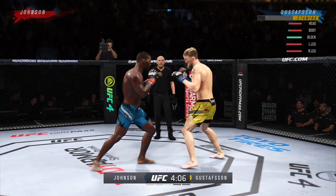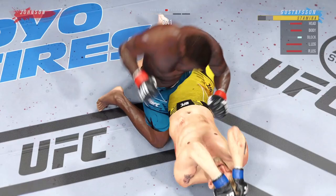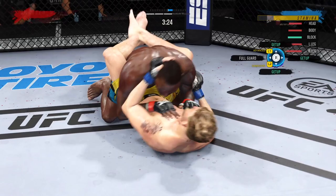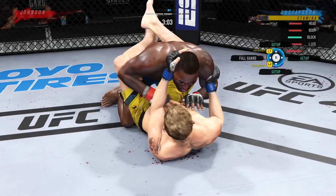My opponent goes for the takedown and gets it, although I thought I denied it. At the start of the third we're back on the ground, which is not ideal. I'm going to look to escape. My opponent's done a very good job mixing it up and you've just got to be composed because you don't want to rush into something and end up in an even worse position. I'm content with my opponent throwing these shots and building control time. My opponent's doing a very good job mixing up the ground-and-pound — it was very hard to read where he was trying to go. We get the reversal and end up on top, which is a very good indication of where my opponent's stamina is at.